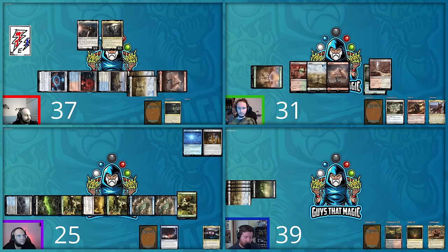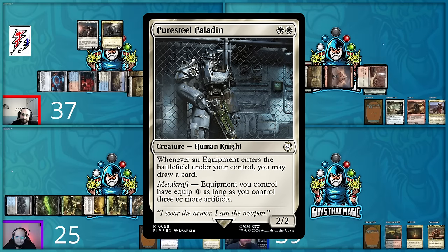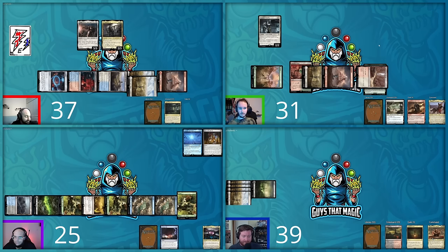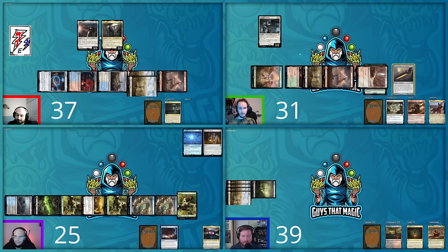Riddle Keeper ETB triggers Altar of the Brood — Goblin Welder and Hand of Vengeance mill for David; more red sources mill for Hunter. David plays Rampant Growth, searching for a basic Island instead of a mountain. The Island ETB triggers Altar. David then passes. Shane's next turn: he taps to cast Sword of Light and Shadow, plays Pure Steel Paladin triggers, draws cards, and ends his turn with seven cards in hand.